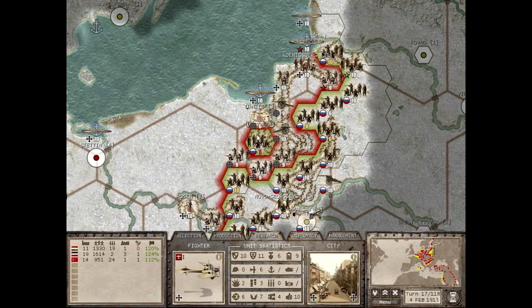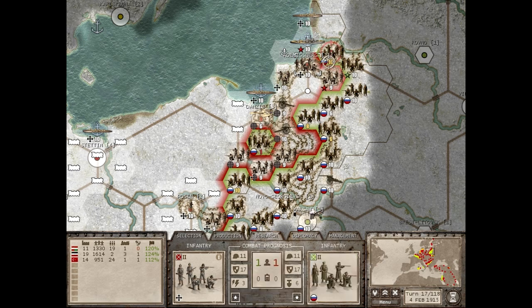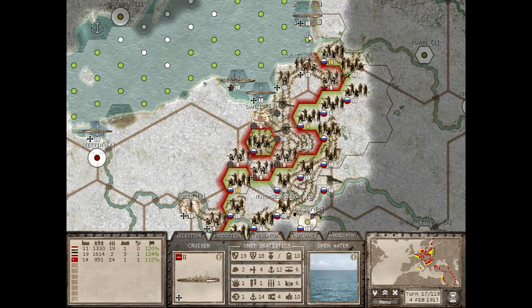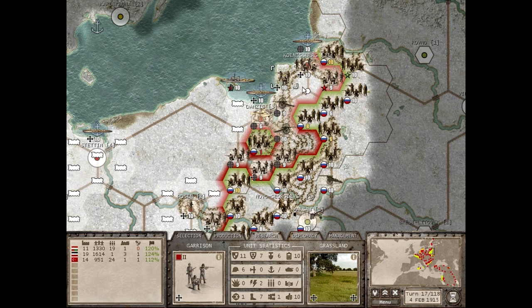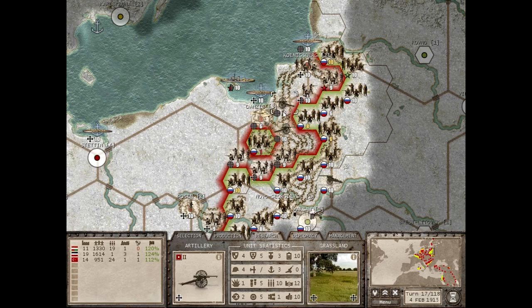First, a quick summary of what's going on here. The Russians have launched a massive offensive on eastern Prussia at the start of 1915. It is the winter, and as in every history book, the Russians fight best in the winter. You can see masses of Russian soldiers approaching my forces in eastern Prussia. I've already lost at least two units, and there's just a thin strip of defenses before I end up getting thrown into the sea or losing eastern Prussia.